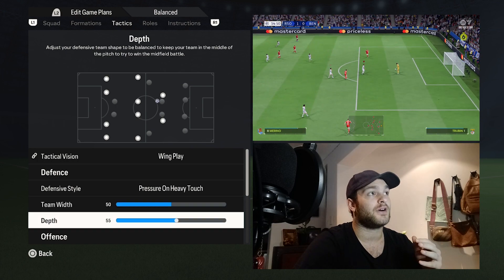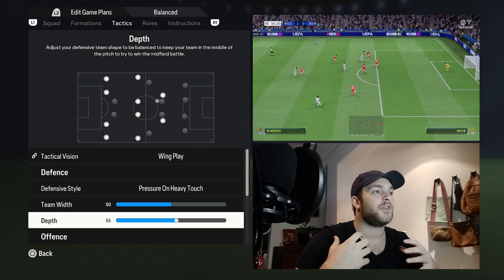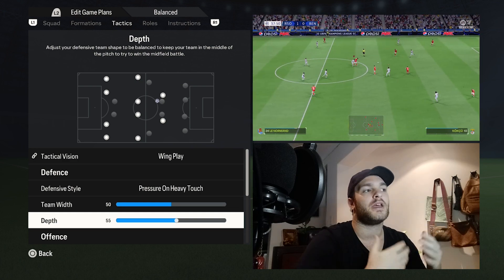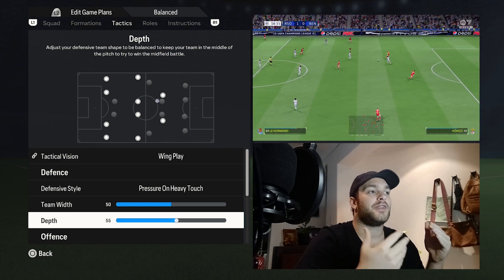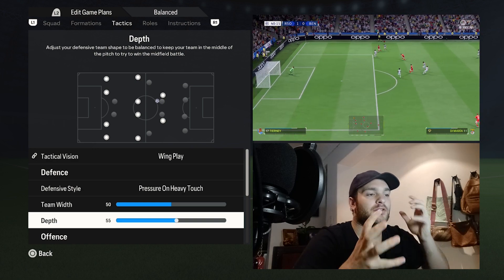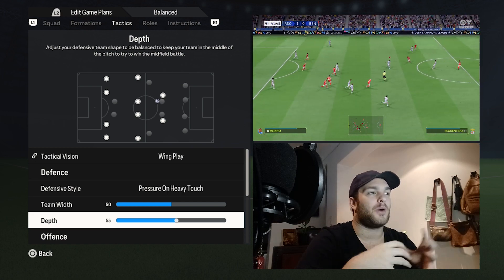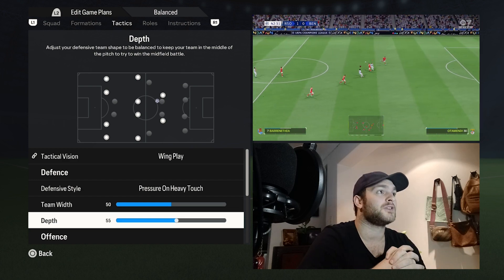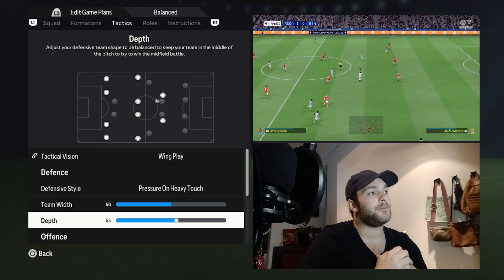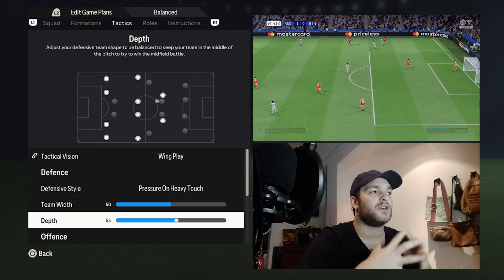The depth is set to a mid-block at 55. You can push it up a little — I always struggle with the most accurate depth because teams that start with a high line tend to shrink as stamina drains, dropping to a mid-block. I'd say anywhere between 55 and 70 is a high mid-block. I wouldn't go above 70 or below 45, because Real Sociedad definitely don't play a low block — at least not throughout this season, unless they're hanging on and need to secure a result.